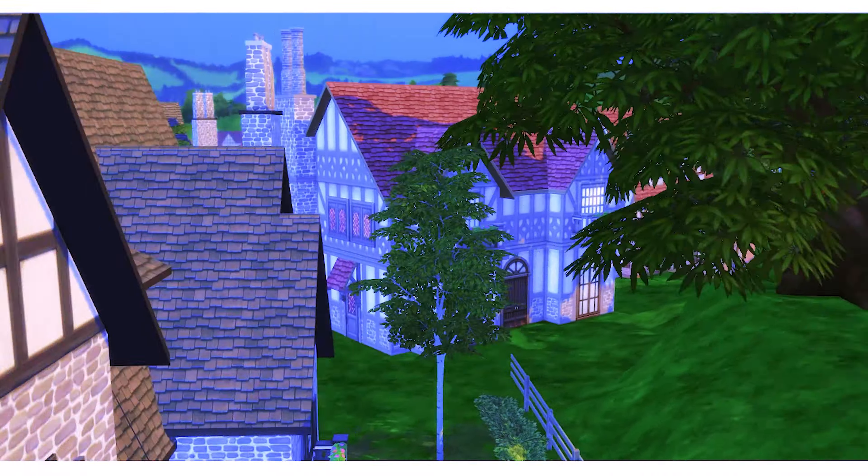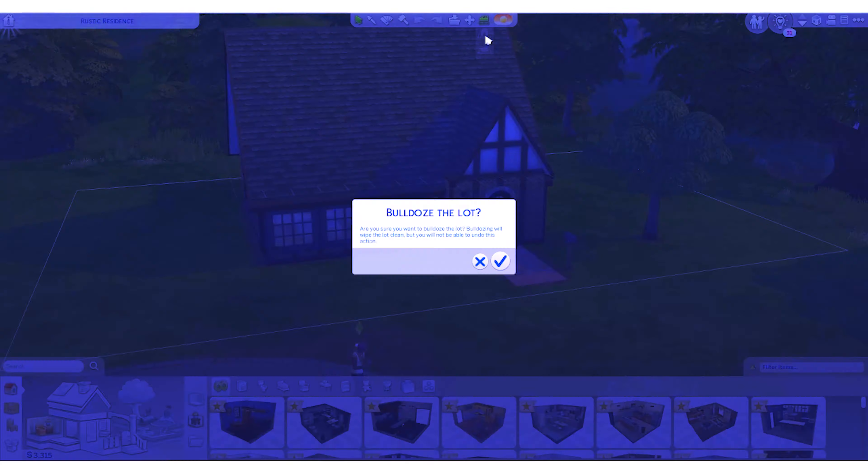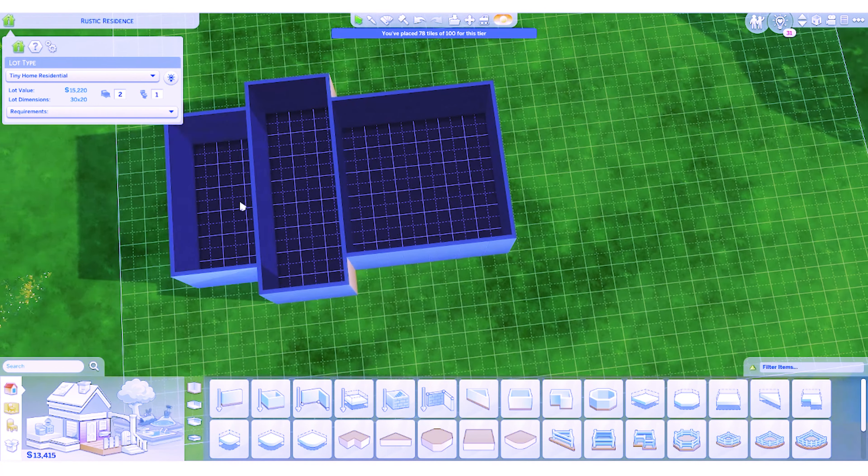Today we'll be building at Windenburg in the neighborhood called Winslayer. The lot is called Rustic Residence. It's a one-floor, two-bedroom house in a 30x20 sized lot.